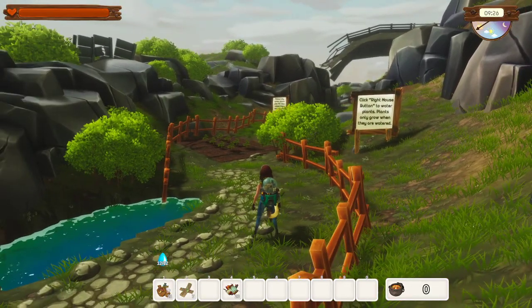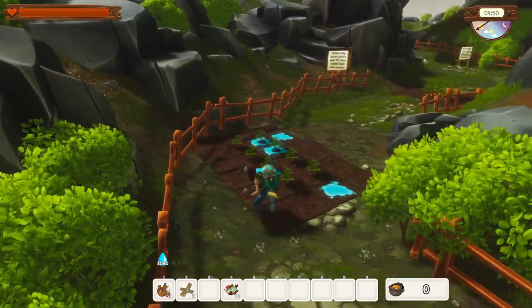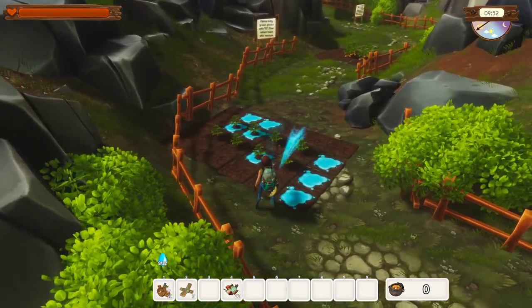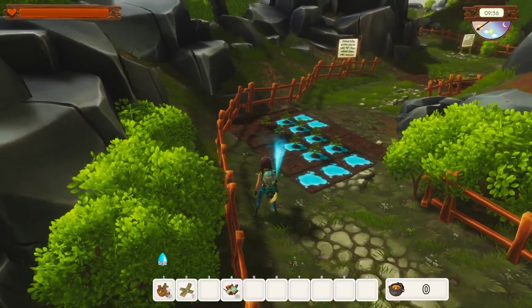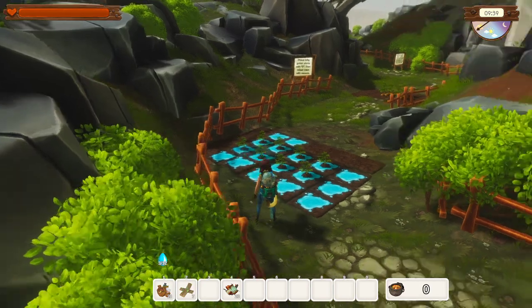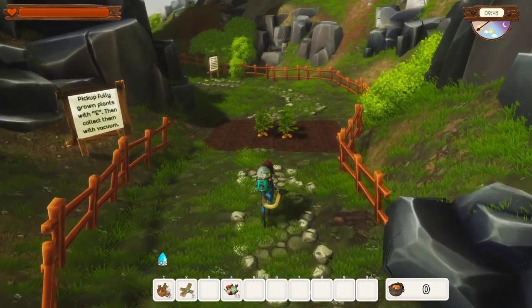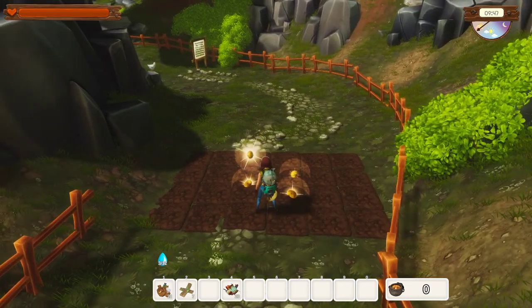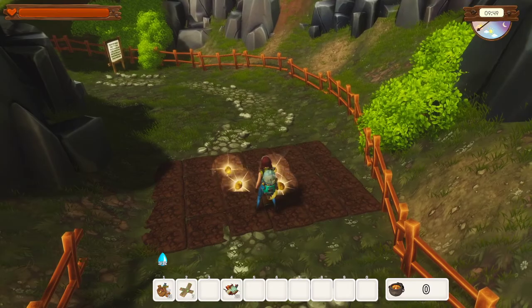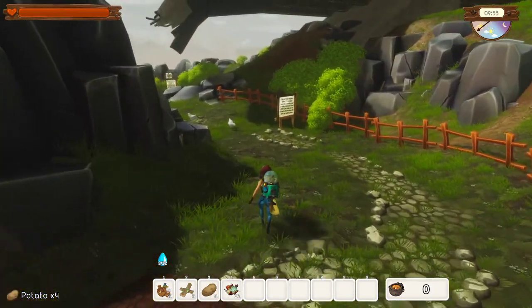Click the right mouse button to water the plants. Okay, that's not targeted at all. There we go. Pick the fully grown with E and then collect with vacuum. So it gave me a whole four.